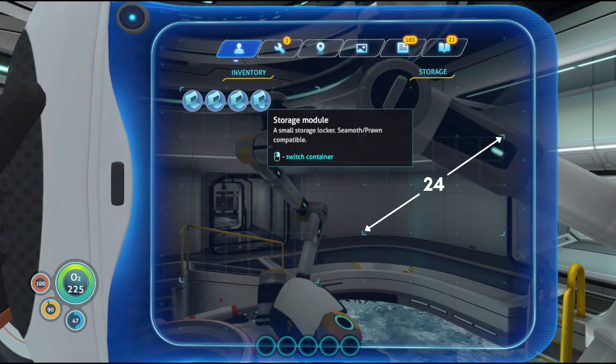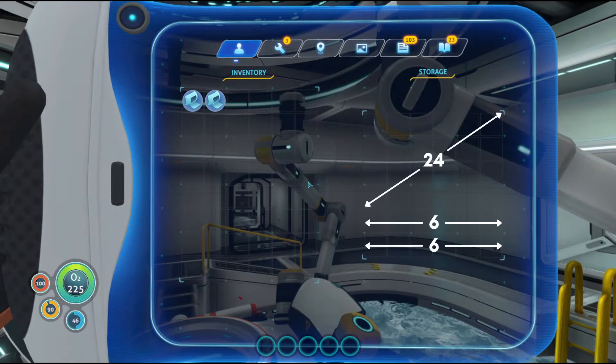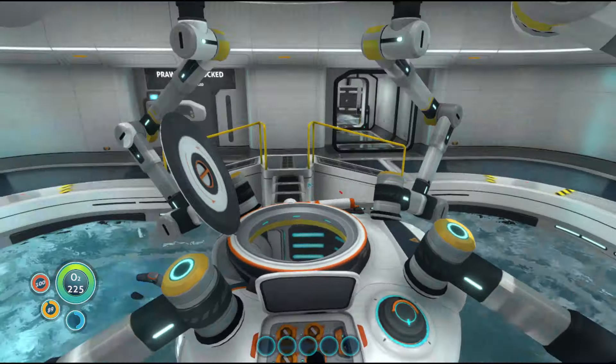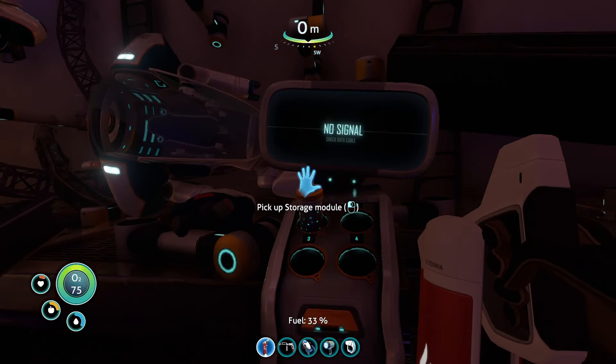The Storage module adds a row of 6 storage spaces to the Prawn Suit's standard storage of 24. With 4 such modules, you'll get a maximum capacity of 48 storage spaces. You can find one module inside of the Prawn Bay of the Aurora — use a fire extinguisher to remove the flames to obtain the module.